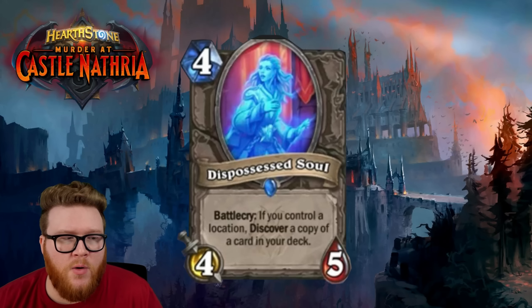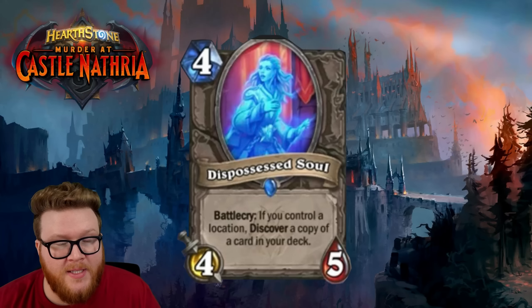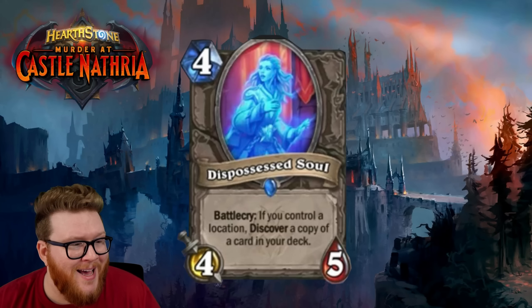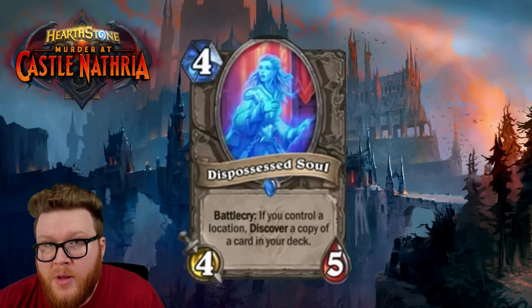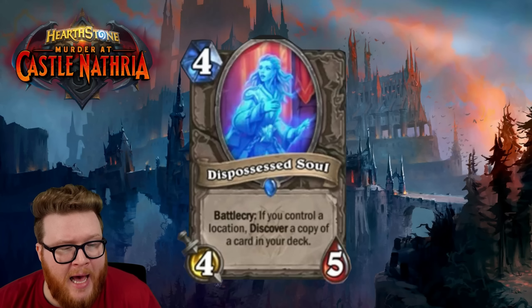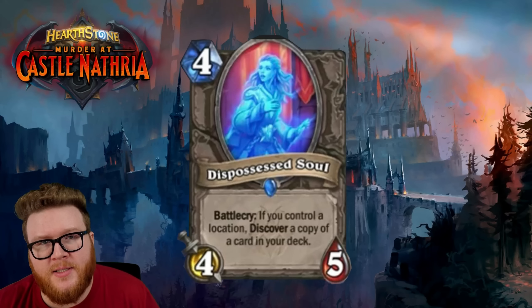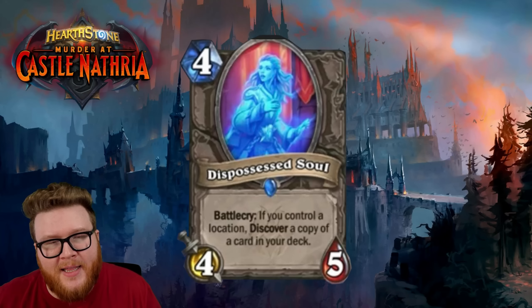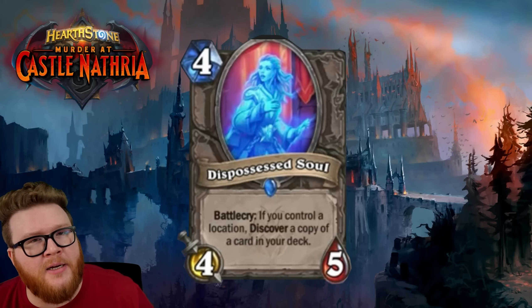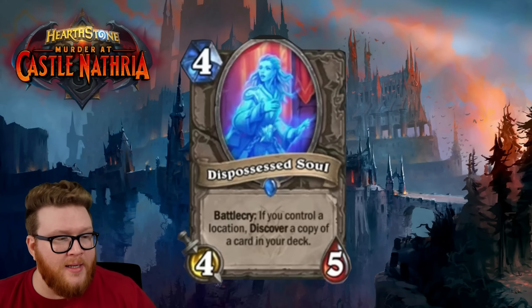Next up we have the Dispossessed Soul — not only cards that remove Locations, but cards that synergize with them. This is a four-mana 4/5 neutral with Battlecry: if you control a Location, Discover a copy of a card in your deck. I love that we're getting things that interact with Locations. Remember, Locations as a card type aren't only in this expansion — they said they'll be printed in the future, more common than hero cards but less common than weapons.